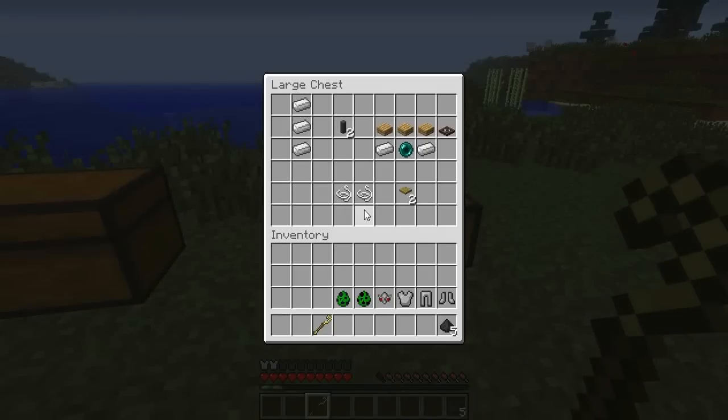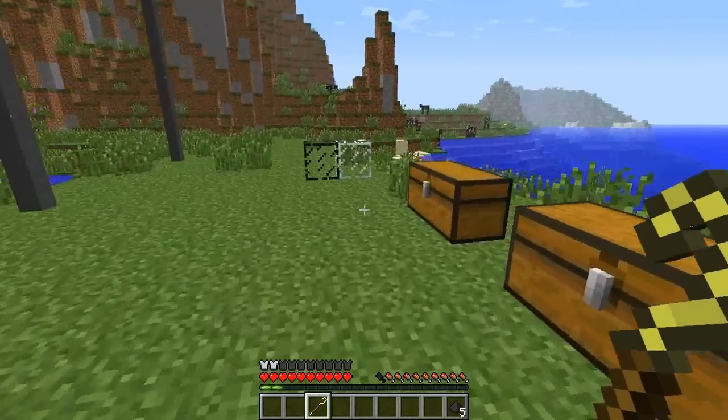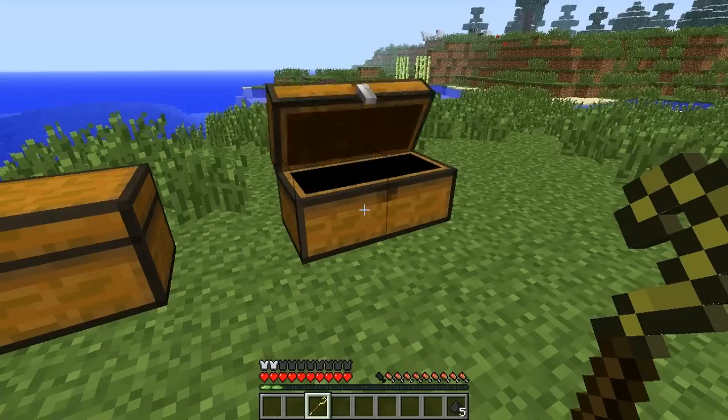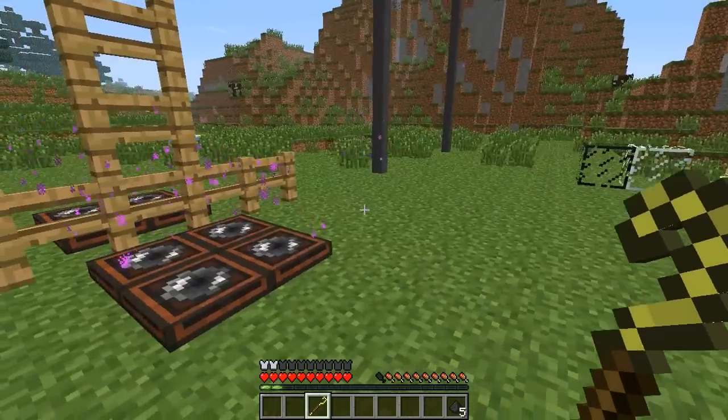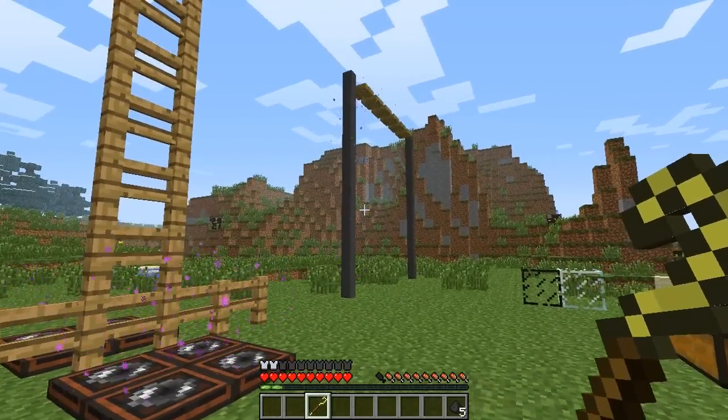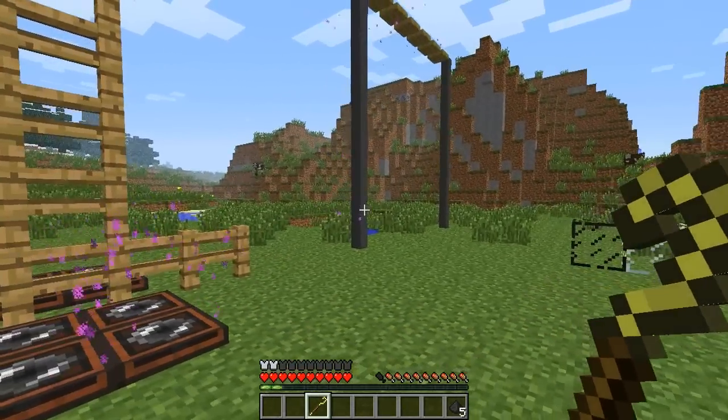Moving on to the next chest, we have some things for cool parkour-y spy kind of stuff. We have poles, jump boosters, and skywires. To make poles, put three iron ingots in a row in a crafting table to get two poles. To make jump boosters, you need three oak slabs, two iron ingots, and an ender pearl. A skywire is just two string to get two skywires. All the spy ability items have ender particles coming off them, which looks really cool.